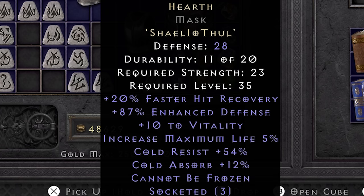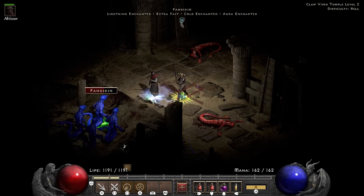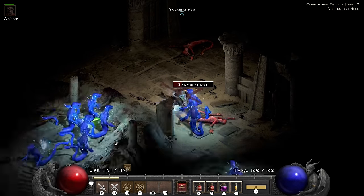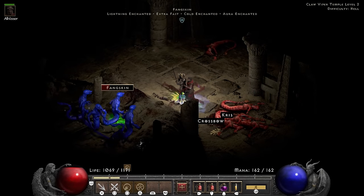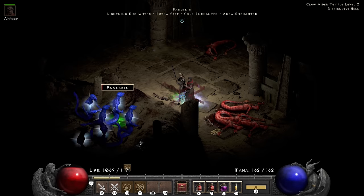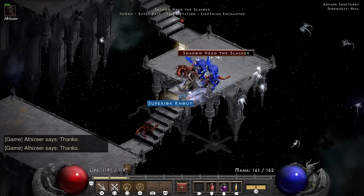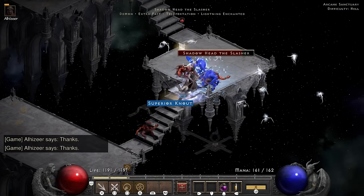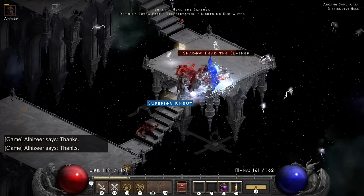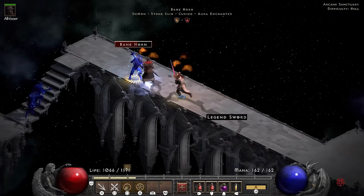The Hel runeword has 5% maximum life, a ton of cold resist, cold absorb and Cannot Be Frozen. With the power of being able to run without getting frozen, I make it to level 2, where I get to do the most satisfying thing I have ever done to Fangskin — I get to just stare at him so intently that he dies of fear. The arcane sanctuary is yet another slow and steady area. Every single fire immune was of course tedious, but I encountered multiple physical and fire immune enemies, which meant it was down to Al-Hazir to take them out with his Holy Freeze damage.